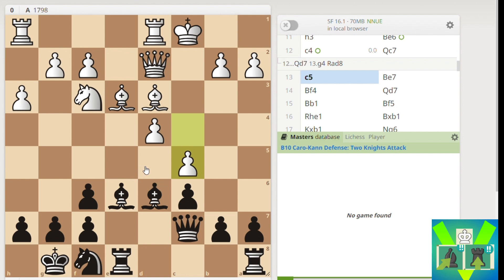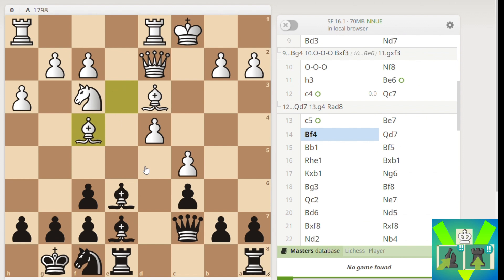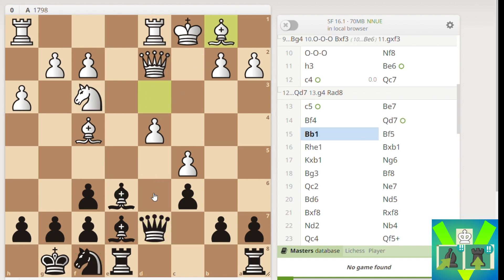C5 was played, which really weakens the D5 square, so Bb7 of course. Then Bf4 was played and I went Qd7 - the idea to trade off this bishop. My idea was to somehow get this Knight to D5 and have a stronger knight compared to his. I was also looking at how White's Knight can get into D6 from move 14. He did manage to get the Knight to D6 around move 30-something.